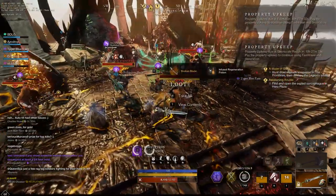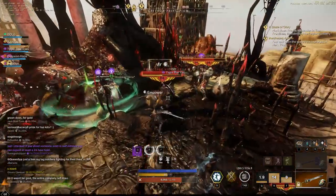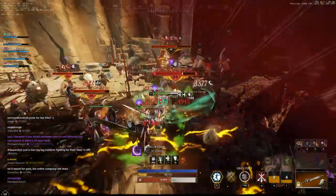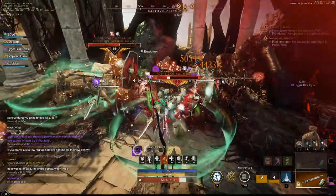For this video I'm going to show you a great spot in Brimstone Sands. There's a boss that spawns here that drops a few named items, and the mobs just continuously spawn over and over — there is literally no downtime at all.